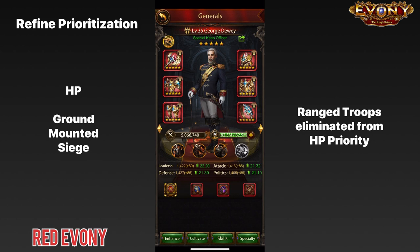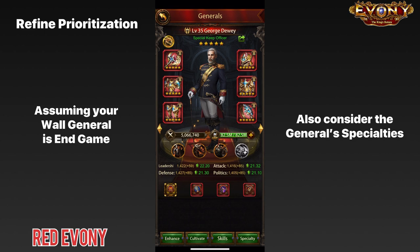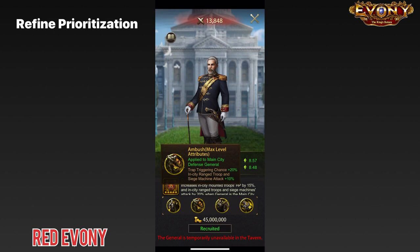Now that we've done the preliminary prioritization, the next thing to look at is your world general — specifically your world general skills. Since we're talking about refines, I'm assuming you have a world general you want to keep for a long time, an end-game world general. You also need to consider the specialties of your world general. In my case, I have George Dewey, and when you look at his main skill and specialties, you can see he has quite a bit of focus on ranged attack and siege attack.